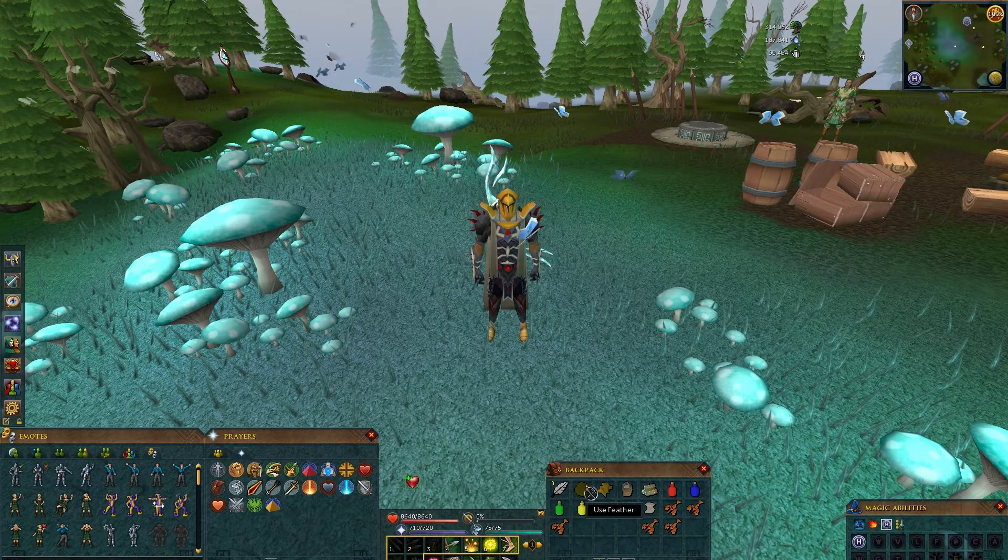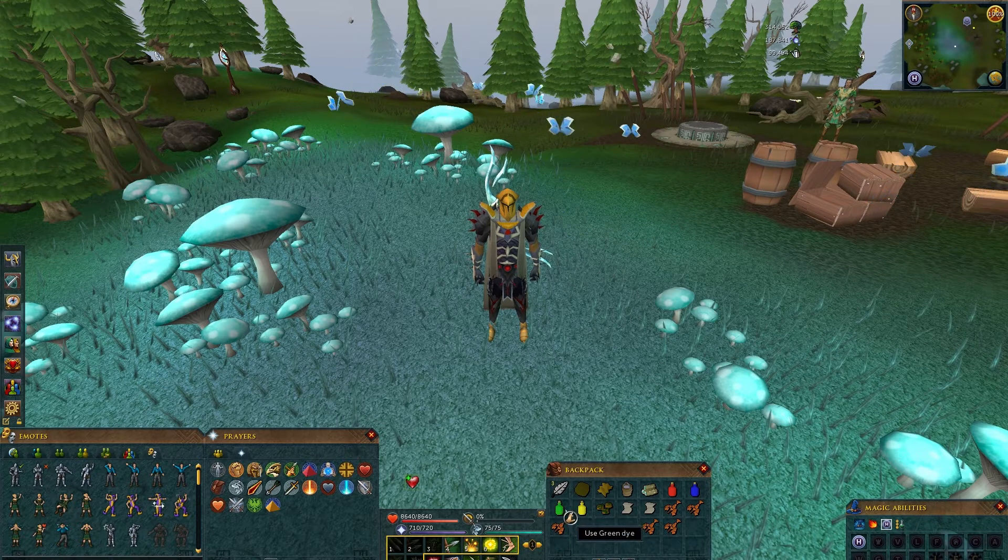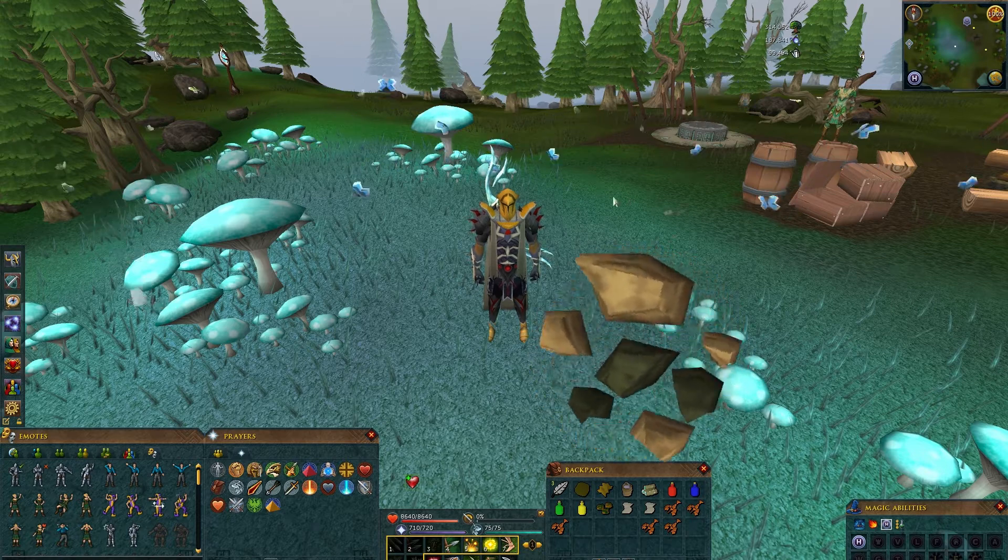Then have 3 Feathers, Leather, Bear Fur, Bucket of Water, Magic Logs, Red, Blue, Green and Yellow Dice which you will be able to buy during the quest really cheap, Toad Crunchies, 2 Silks and Ogre Bellows. If you don't have those I'll show you where to get them during the quest. Also have some kind of teleport to bank.